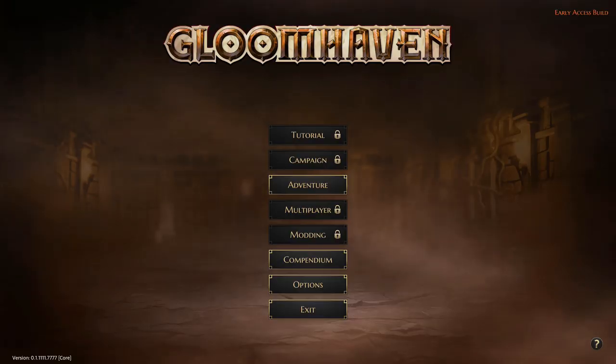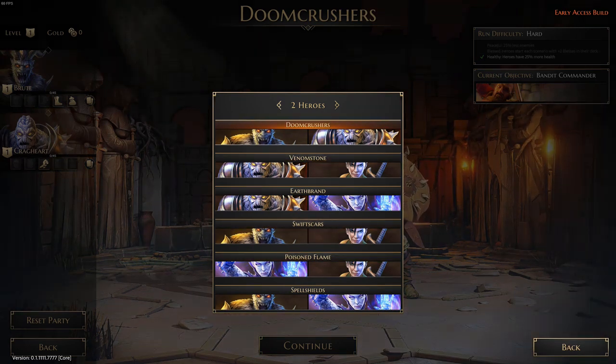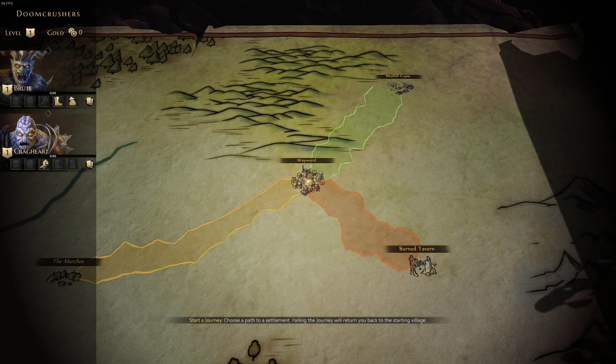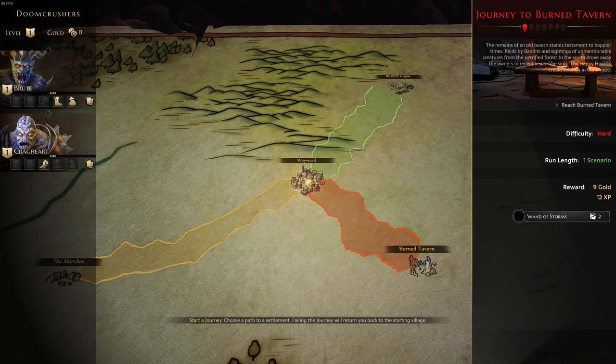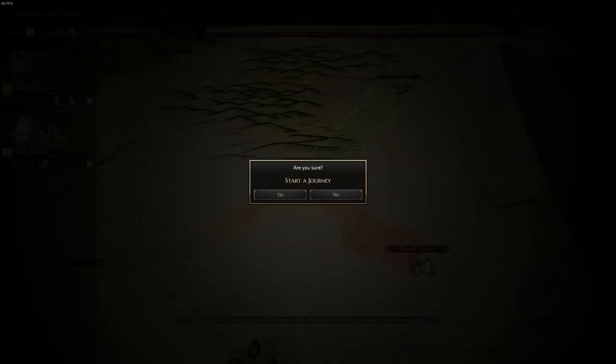Getting into a game is simple enough. Choose adventure, and then choose a different party if you like, although the default party is a great starter, and then hit continue. You'll get to the map screen and get some flavour text before being able to head off in a direction. Pay attention to the different colours: green is an easier journey, yellow is medium, and red is a hard journey. Until you're confident, I'd recommend sticking with the easy options to learn the game.